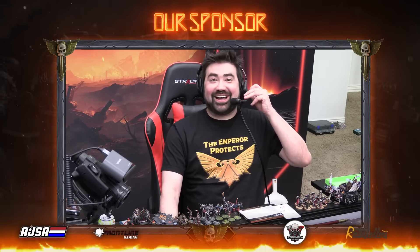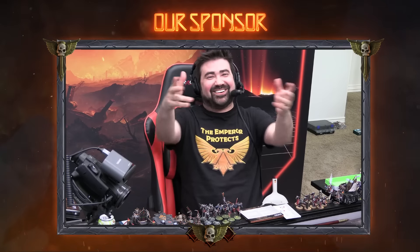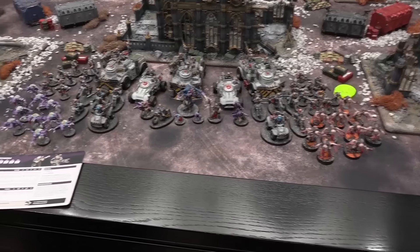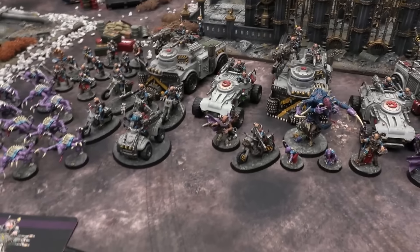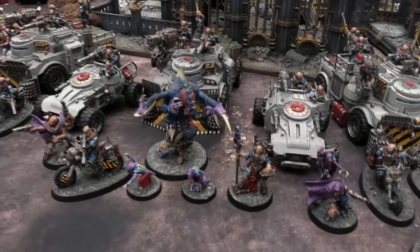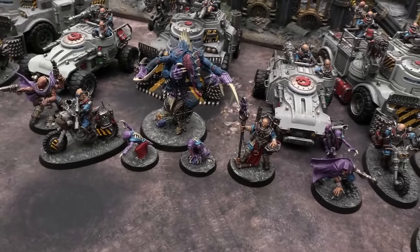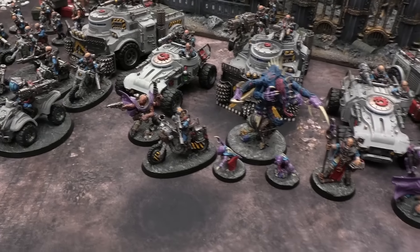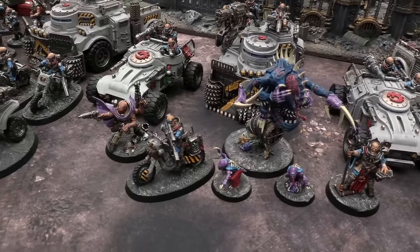The next army is Jay's Genestealer Cults — check them out! Today I am running the Genestealer Cults: 1500 points of the Outlander's Claw. My warlord today is the Patriarch — there he is, a big brooding hunk of flesh. With him he has Kellermorph, and on the bike Jackal Alphas.